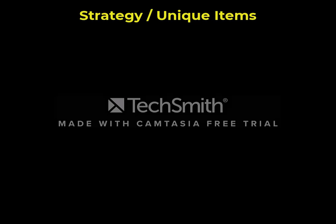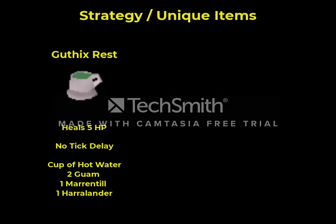To handle that fourth attack we're going to need to use two less common items. The first is the Guthix Rest, which will heal five hit points and has no tick delay, so similar to eating a brew you can continue to attack without any penalty, unlike eating normal food. You make it by taking a cup of hot water and adding two Guam, one Marentil, and one Harralander - that'll make a three-dose which you can decant to a four-dose.